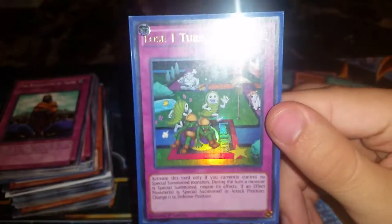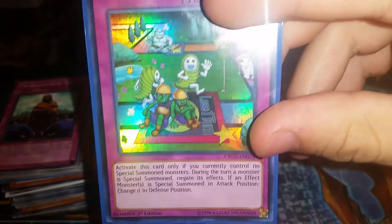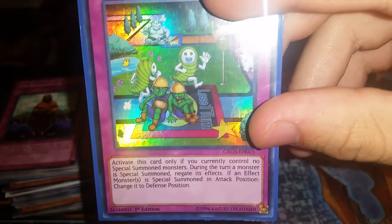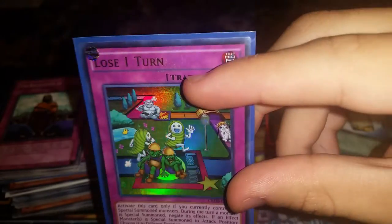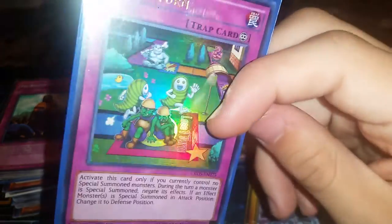Oh my god — Lose One Turn is amazing and very anti-meta. Let me read it: activate if you control no special summoned monsters. During the turn a monster is special summoned, negate its effects, and if it's a special summoned monster change it to defense mode. If you're only normal summoning, this is a very useful card.